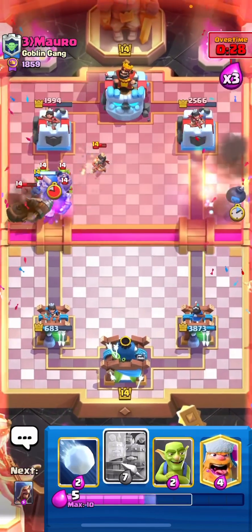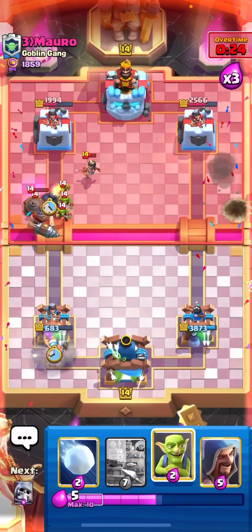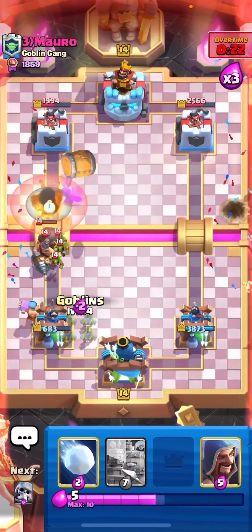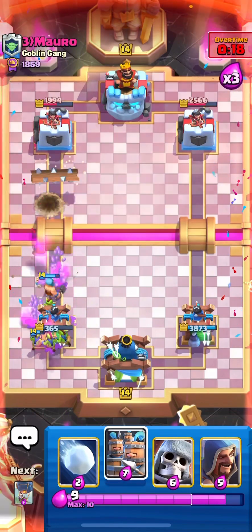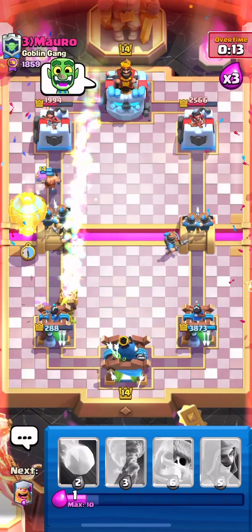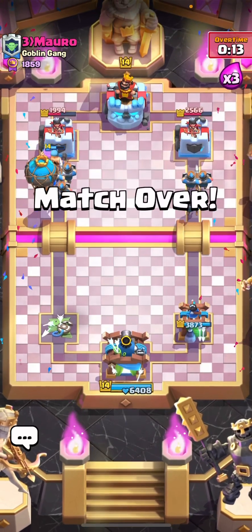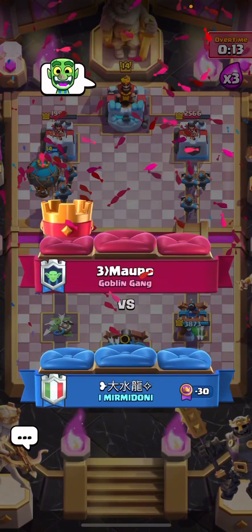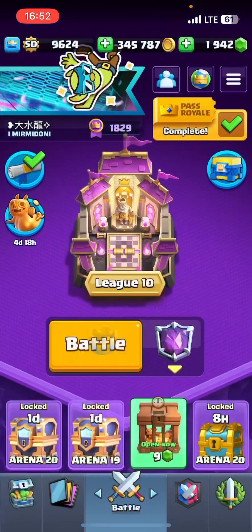That's unfortunate. Yeah, I'm pretty sure this is the end — not much to do against the bait deck, to be honest. The lumberjack runs away and it's in rocket range, so really unfortunate. He BMed for some reason even though this was his matchup right from the start. We'll try one more game and hopefully it goes a little better.